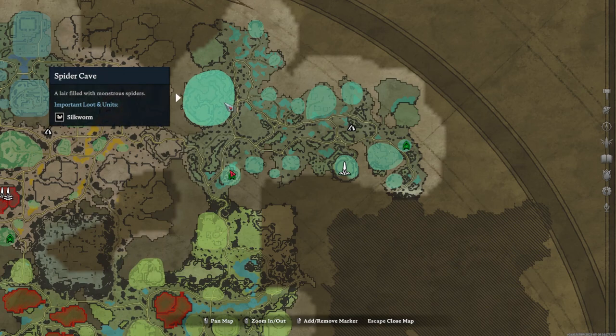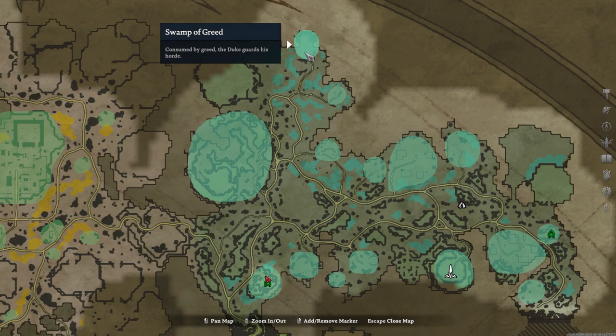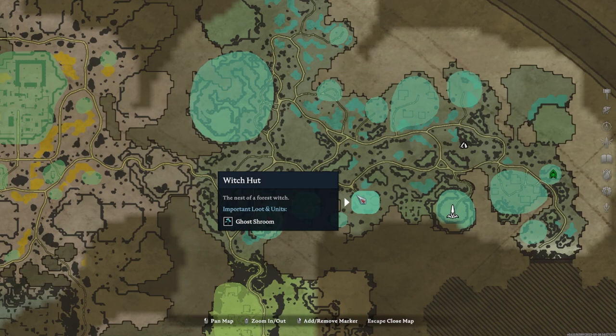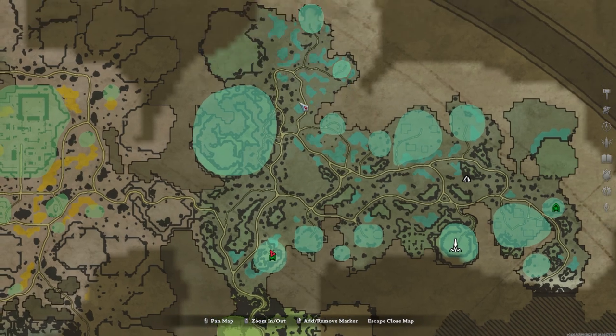Within it, you now have the spider cave over here. This is the exact same as it was before — it's just been moved to this side — but you still fight spiders on the outside, make your way through the cave, and then fight the spider boss. The swamp of greed is where the Duke, the frog boss, is. It's a little bit more north as this area has been changed, but he is up here now. There are also mosquito nests and a lurker dwelling here. You still have your witch huts down in this area, and the small camps are all kind of the same with some alterations with the mosquito nests.